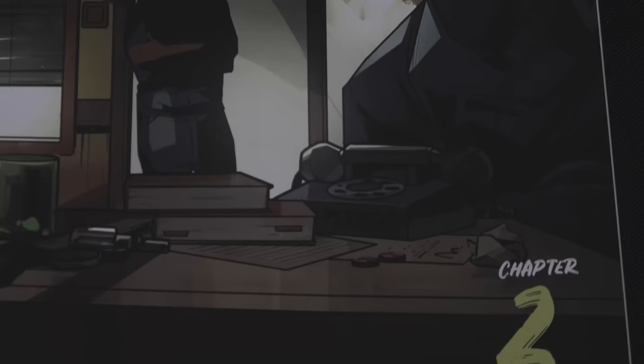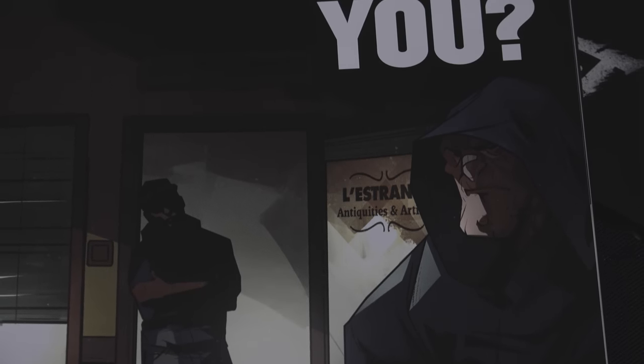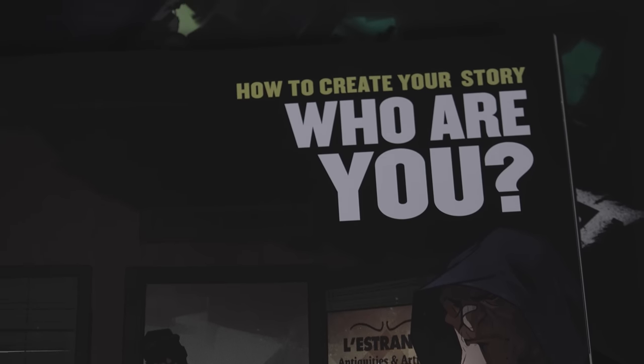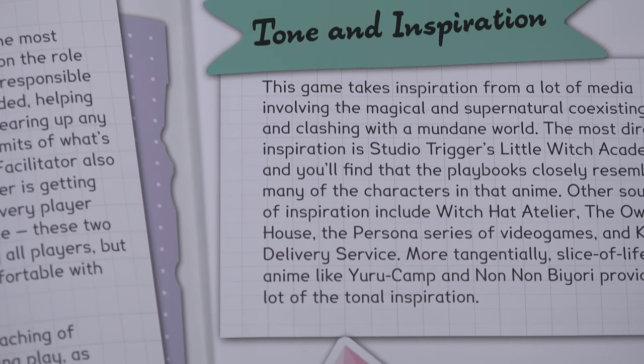The most common thing people do in a session zero is to develop characters. This is where you cover how you want people to create stats — be it rolling or standard array if you're playing something like D&D — or perhaps letting people know you want all Greek gods as the inspirations for superheroes in City of Mist. Of course, that is only half of what goes into a character. Discussing the tone of the campaign is equally important to guide character creation.